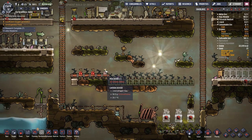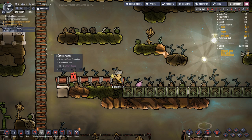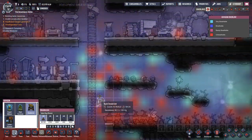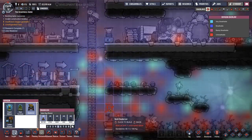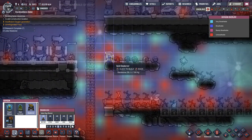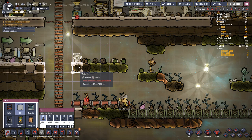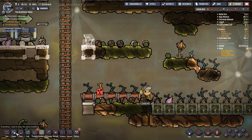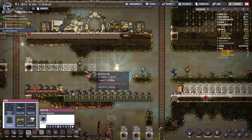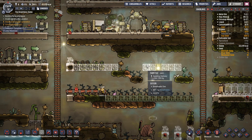Now that we have all these mealwoods happily growing, unfortunately we have little dollops of polluted oxygen that is actually stopping our plants from growing. We need to do something about that. This is why we're going to have that extra one tile in front of the doors - so we can pop deodorizers out the front of the doors to deal with this. We're going to make another swath of more farm tiles and dig out those tiles because they're not doing anything for us anymore.